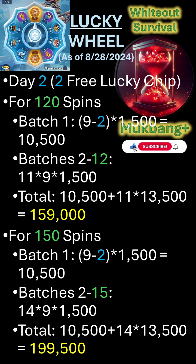Each spin of the Lucky Wheel costs 1,500 gems. So for me, the first round will require 9 minus 2, or 7 chips, which costs 7 times 1,500, or 10,500 gems. For batches 2 through 15, 9 Lucky Chips are required per batch, so 9 times 1,500 equals 13,500 gems per batch. Thus, the total number of gems spent today is 199,500 — almost 200,000. Assuming you spin on Day 3 where you have collected 3 Lucky Chips, you will require 1,500 fewer gems, but will not score any points for King of Icefield.